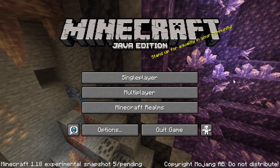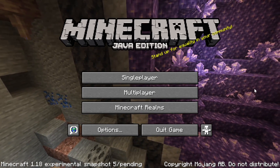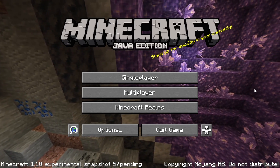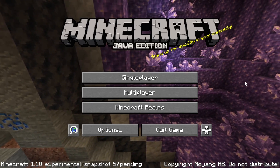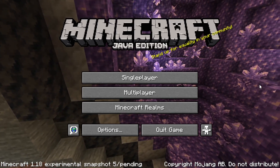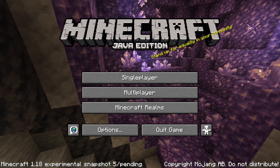Other changes include making mountains just bigger and larger and higher, some bug fixes, making swamps better, making rivers slightly better. Basically small changes to world generation just to clean up all the messy stuff.